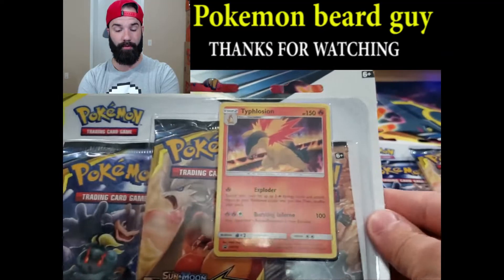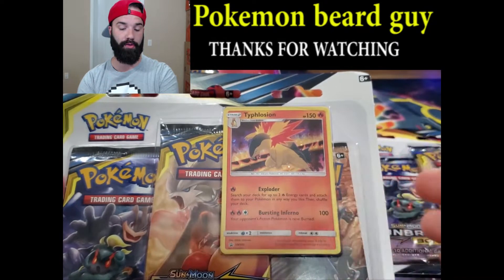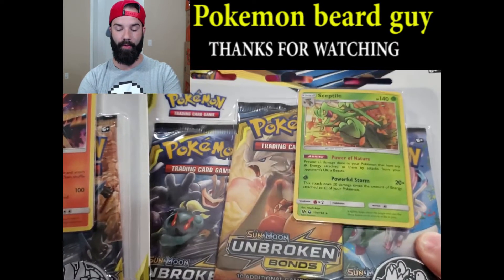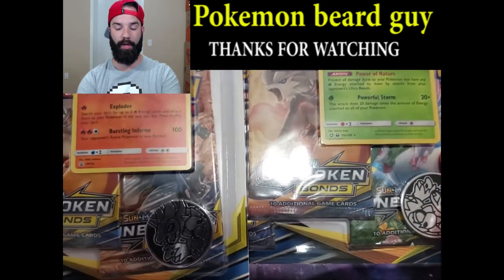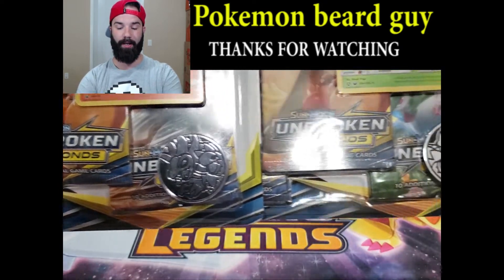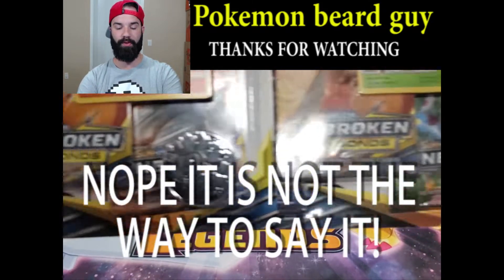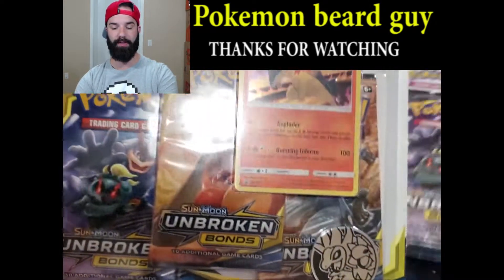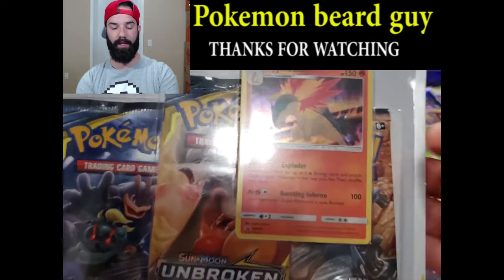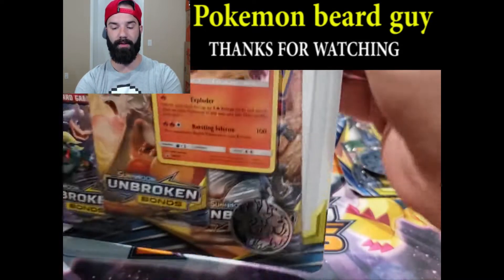Just a quick review of these blisters. I believe I've only seen two so far. One comes with a Typhlosion, and the other one comes with a Sceptile. Both of them come with three packs, and they each come with one of those Hydreigon coins. Hydreigon believes anything that moves is its opponent, viciously attacking. Let's open the first one with the Typhlosion.